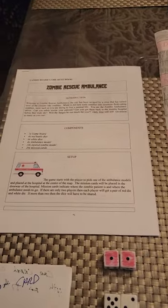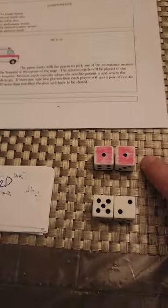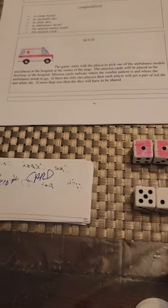Hello class, this is my zombie rescue ambulance game. The rule book is right here. We have the danger dice, or hazard dice, and we have regular dice for the players.